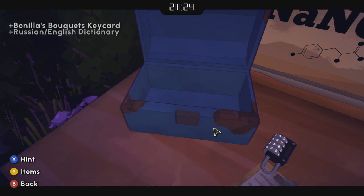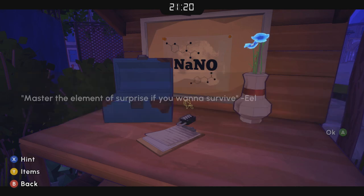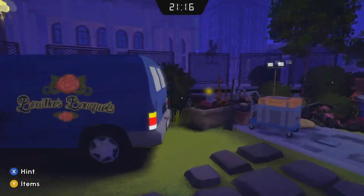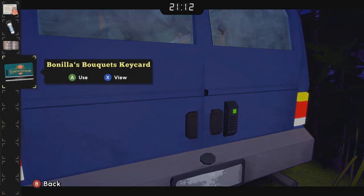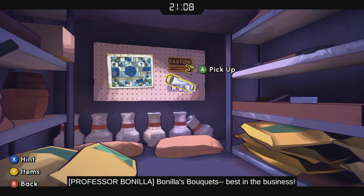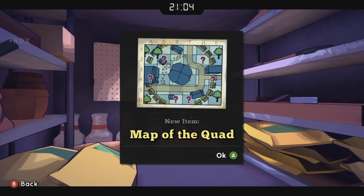Get another key card — that's going to get us into the back of the flower van. We've got some other important stuff too, so get all the contents out of that case. It's another canister that we're going to need, and also a map of the campus.